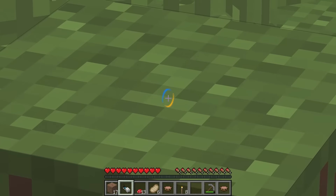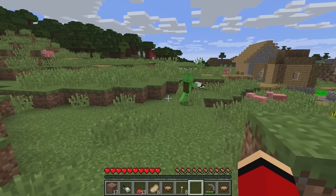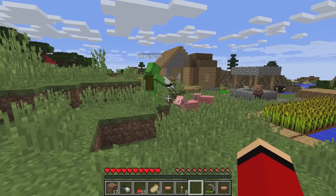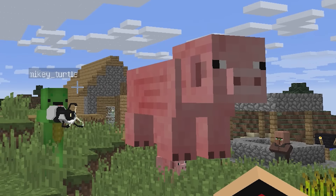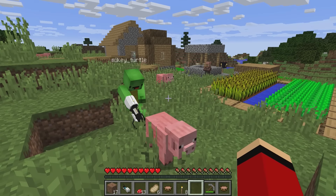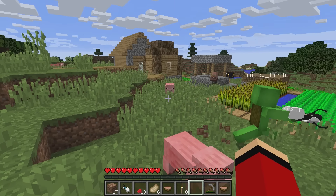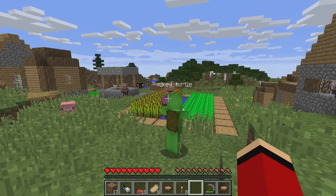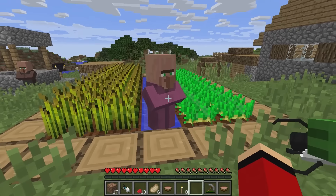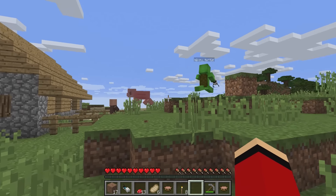We've come here for a reason — the trees. Let's cut some down. After that, we'll look for some food. Alright, we found a village and I mastered the portal gun. Look — pigs can fly! Haha, that's funny. I've mastered it.